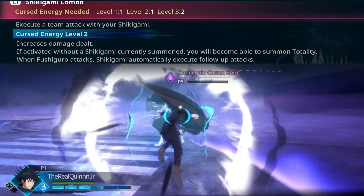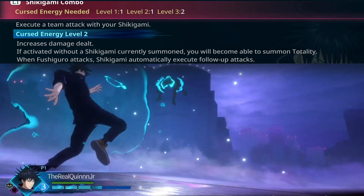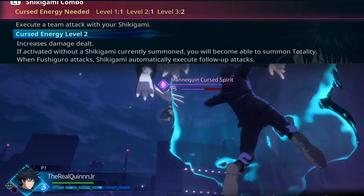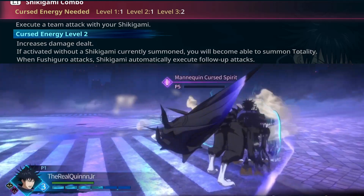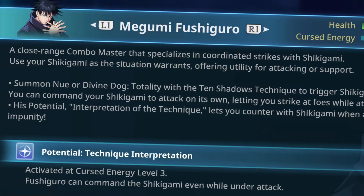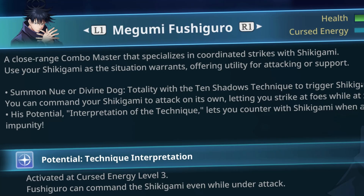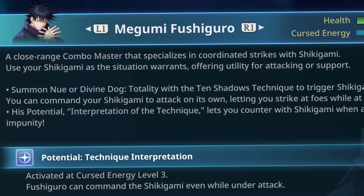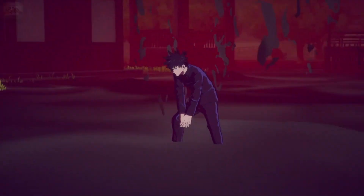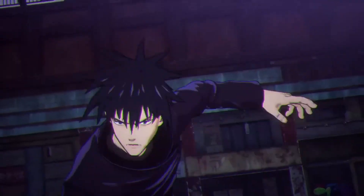His second curse technique is the Shikigami combo — basically a team combo with the Shikigami. At level 2, Totality is available for this combo strike; at level 3, there's even more damage and Totality circles around the enemy. It has nice range and chains well into his other moves. Megami is up there with Toge in having moves that chain very well into each other. His potential technique allows Fushiguro to command his Shikigami while being attacked, allowing them to break combos. His awakening attack is the domain expansion, Chimera's Shadow Garden, and his joint attack is a combo strike with Nu.